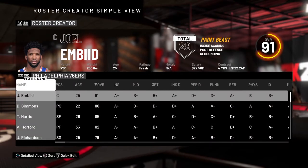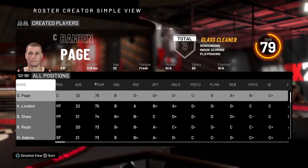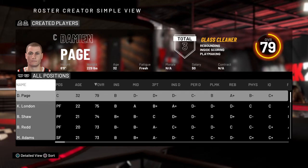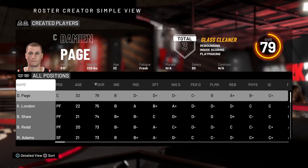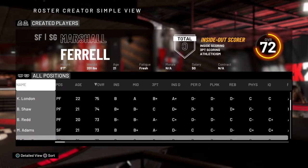Press L1 twice, or LB on Xbox. Some people were saying they couldn't get to the creative players because they were pressing R1 or RB like 50 times, going through all the historic teams — when it's so easy to just press L1 twice and you're automatically there.